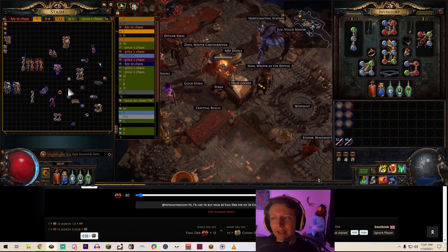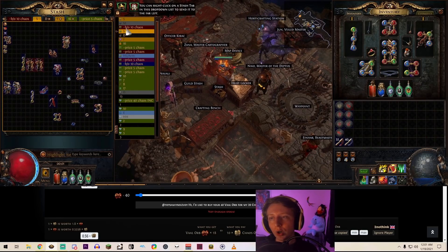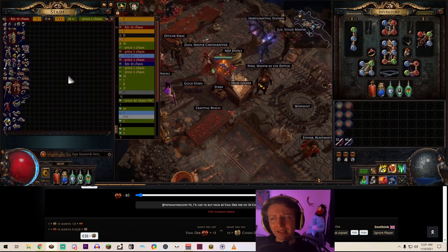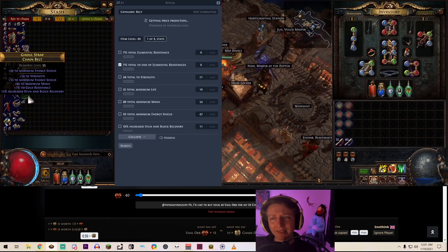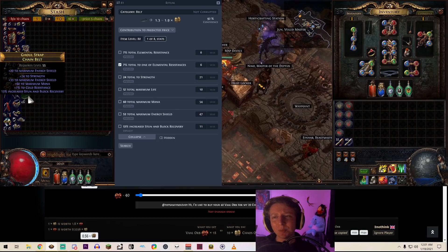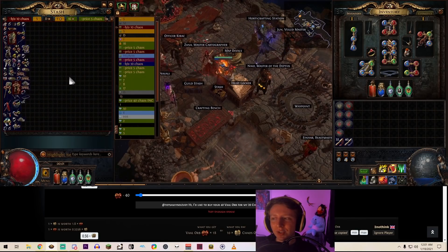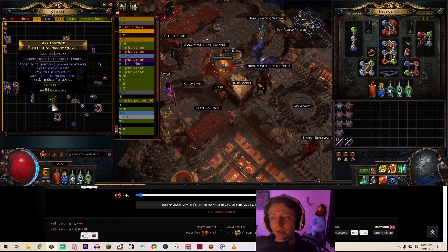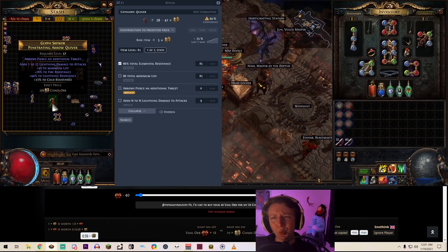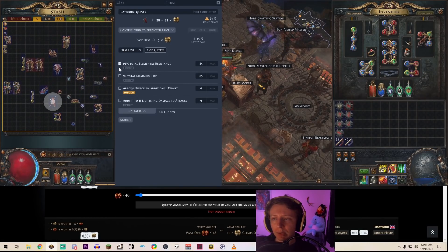The item level 85 Stygian Vice base alone is worth about 18 chaos. I do this when I get high item level influence gear — I'll price check it. Or if two people PM me, I'll price check it anyway; it's just Control+D and it happens fast when the trade site is working. This belt is estimating about 1.3 to 2 chaos — it doesn't really have anything going for it. But an item with life and two resistances is probably worth a little something.